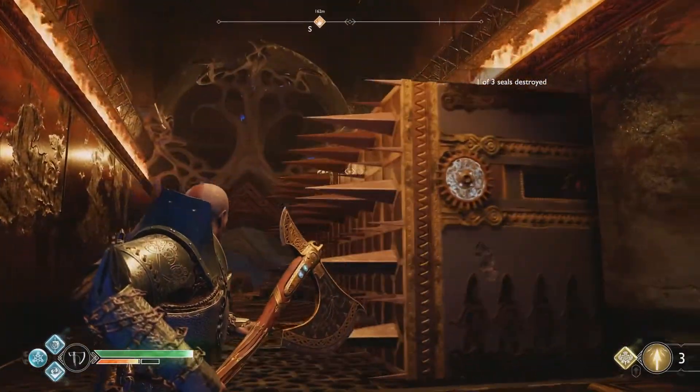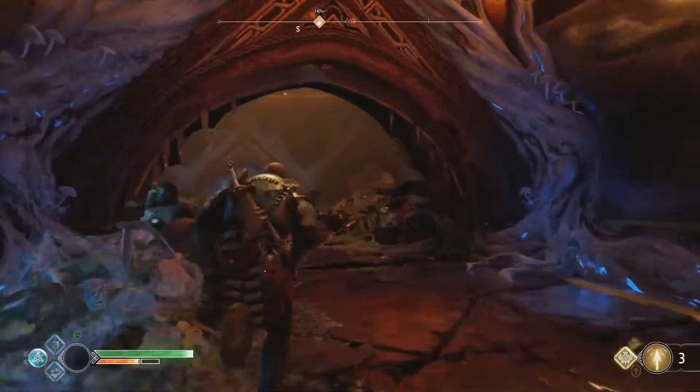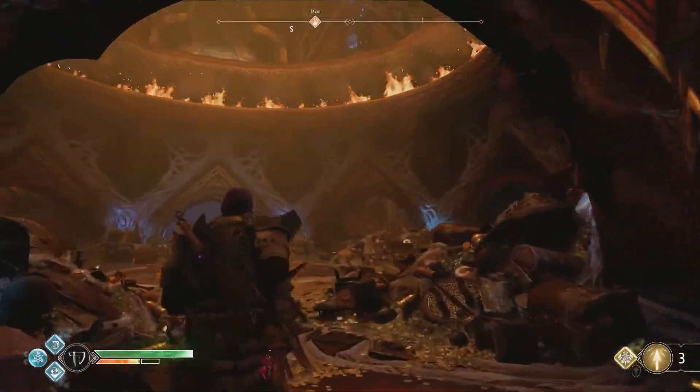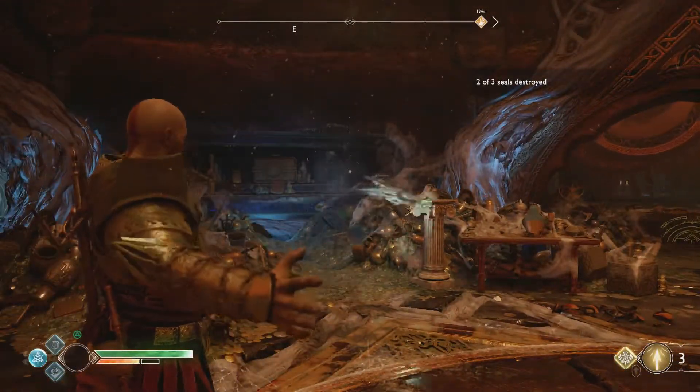Then we'll go ahead and lock this block here open just by throwing at the gear here. We'll run through with no problem at all because we'll have all kinds of time — bring our axe back to us — and you'll find the second rune we have to break is on the shelf hidden over to the left there.